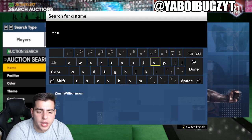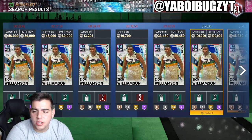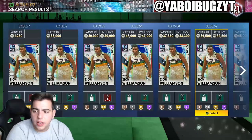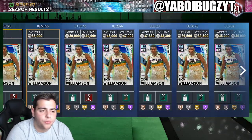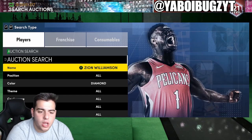Zion Williamson is definitely another one you want to pay attention to. Consistently his price goes down to 30K and goes back up to 50K. Right now there's one listed for 39K, another for 40K — there are only about three listed. If you buy one for 40K you could probably sell him for 55K later in the day, no lie.